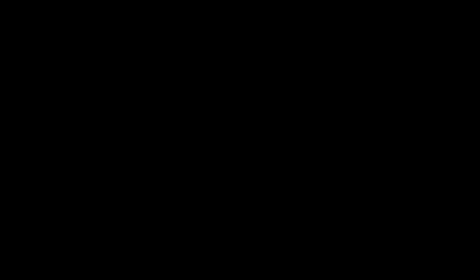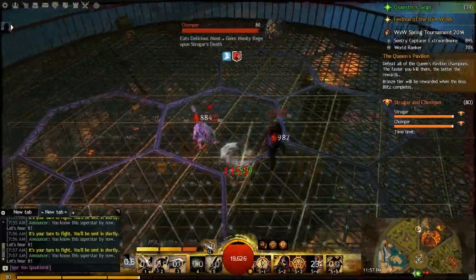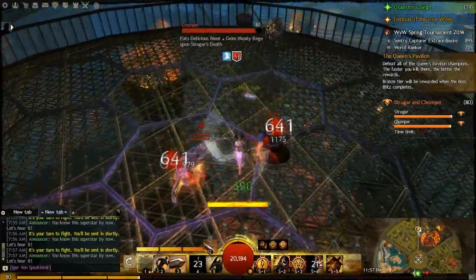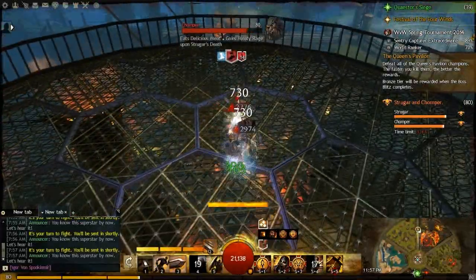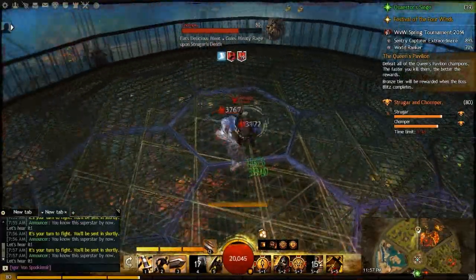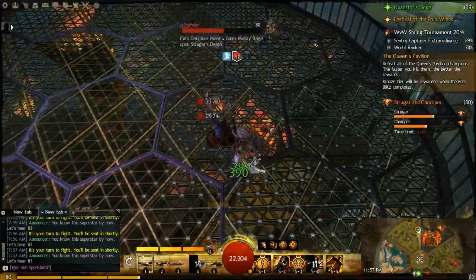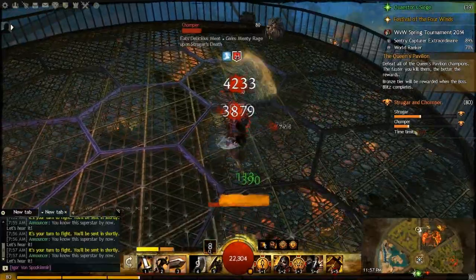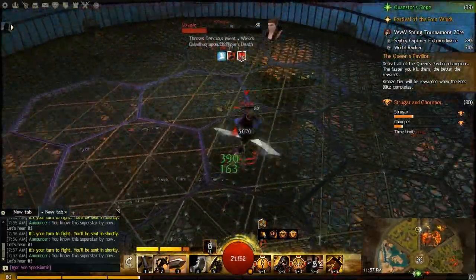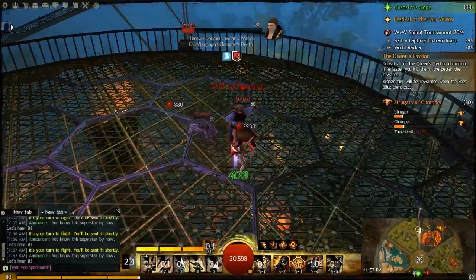Now we are on to Strugar and Chomper — this is the third boss in tier 3. The most important thing to remember is that randomly, Strugar will throw out food, and Chomper's going to go eat that. You need to go and eat that meat hunk before Chomper does, because Chomper will become so much stronger if he eats those meat hunks. You don't have to eat every single one, but try to stay ahead or even with the stacks of meat eaten compared to Chomper. You can see I'm doing a lot more damage because I have that meat buff.